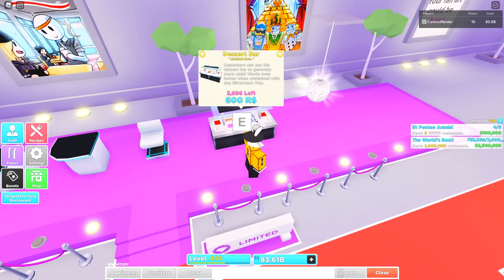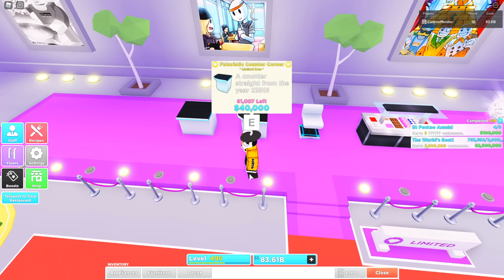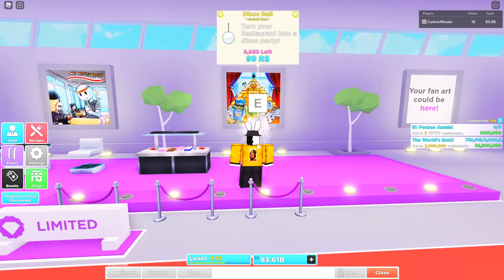Before I forget, let's check the stats on the dessert table. Every other item introduced is strictly cosmetic, but the dessert bar says customers can use it to generate more cash and it works even better combined with any silverware tray. That's the same exact description as the salad bar, so I wonder if this is just a reskinned item. We'll have to wait and see once I purchase some from the auction house.